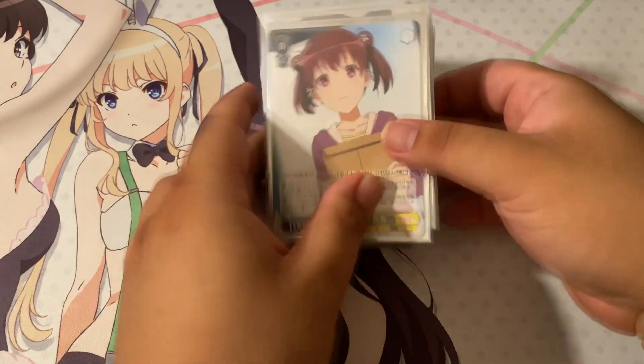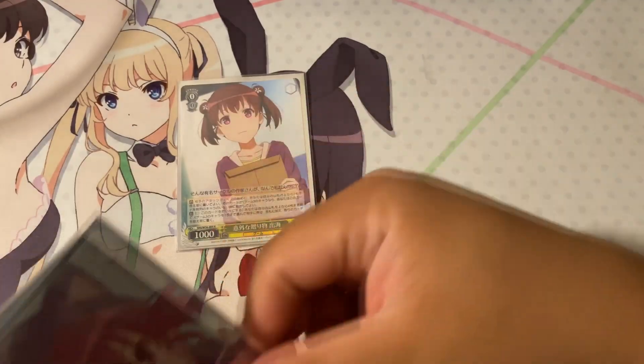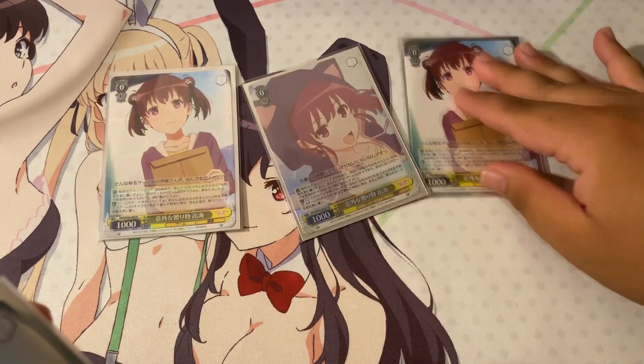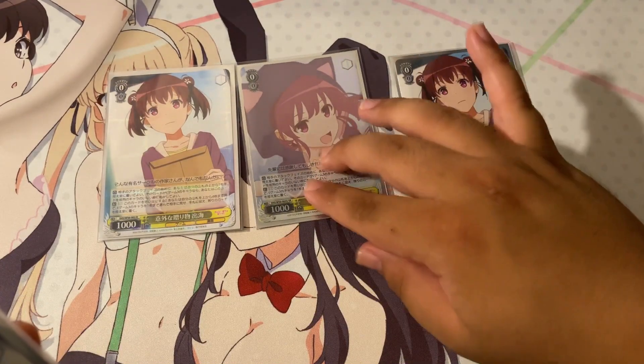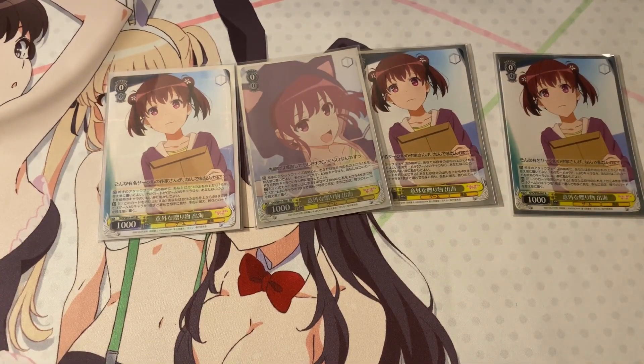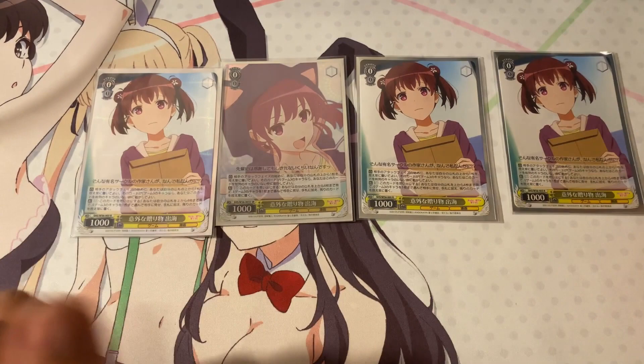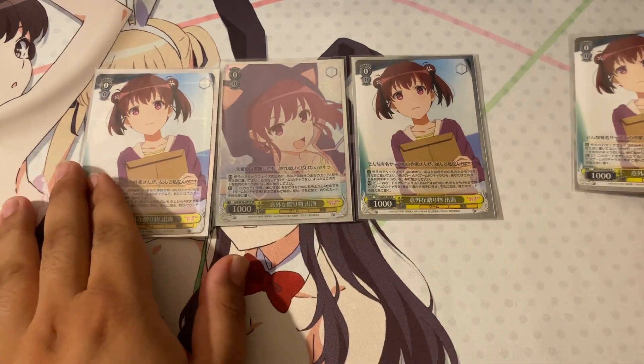Starting with the level zero step — we're playing four copies of the Izumi runner. I managed to get one foil. It's a staple in the deck; it's one of the best utility level zeros available.